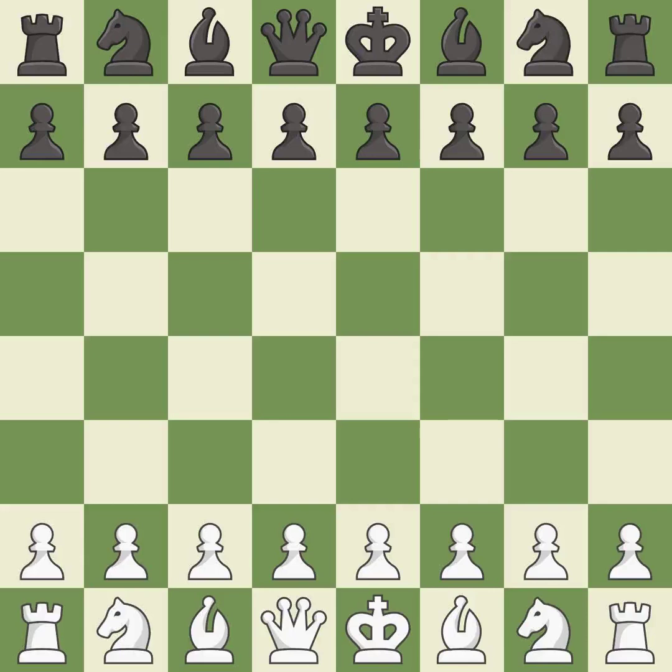Queen's Gambit Accepted, Central Variation, McDonnell Defense. Suddenly a close game that was lost by a mistake. That game was pretty competitive. Both players had an amazing opening. That was a well-fought middle game that White got the better of. The players battled pretty evenly in the endgame.